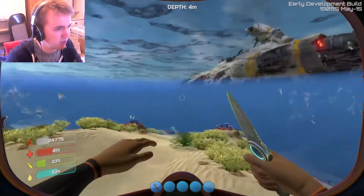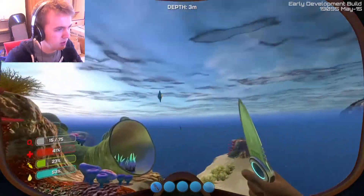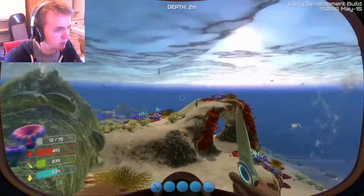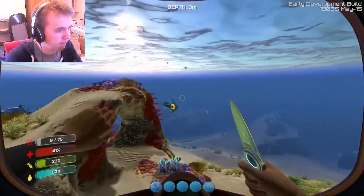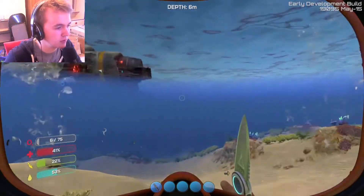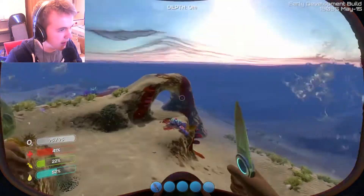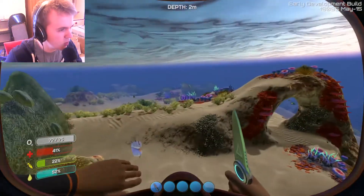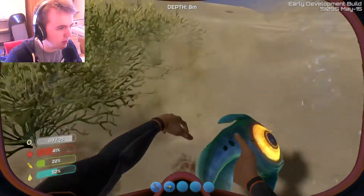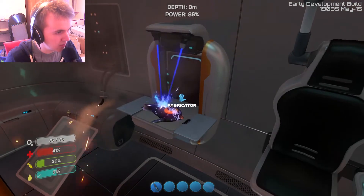I'm getting hungry as well, so on the way back let's catch a fish. There's a pepper. Come here. I'm running out of oxygen. My inventory's full — that's why I can't grab it. I didn't realize it goes to my inventory. Should I just hold it in my hand? Oh, where did it go? There's one. I've got him. Cook the pepper. Put him in your mouth.